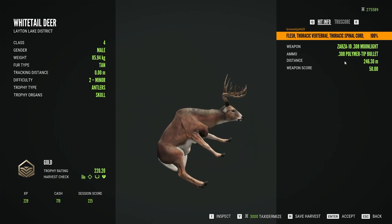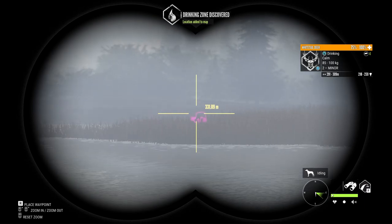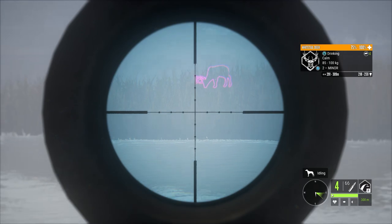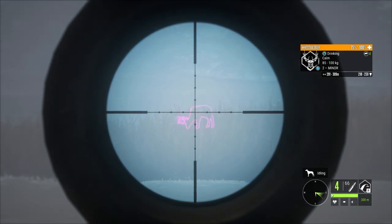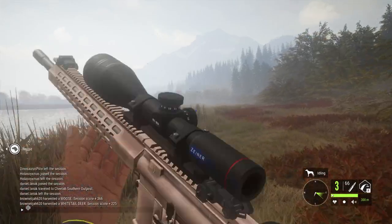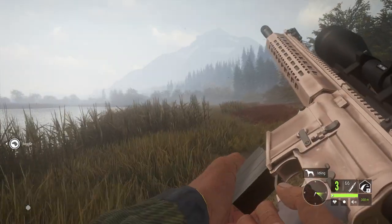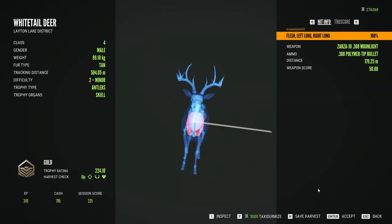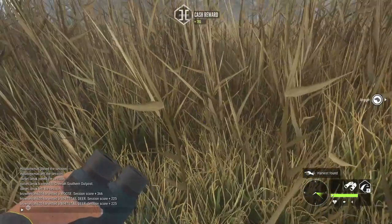Perfect placement. And we've got a couple of other nice Whitetail over here — this one going up to 259, so technically a potential diamond, but he's not going to make it — not big enough. But that did drop him right in his tracks. And here he is, a nice gold at 224.10, a nice double lung shot.